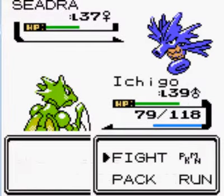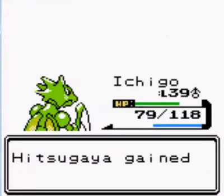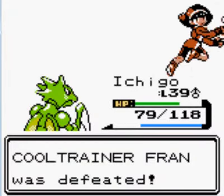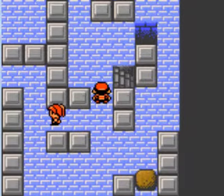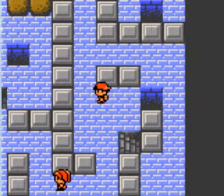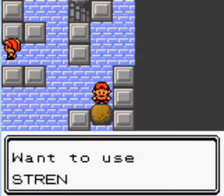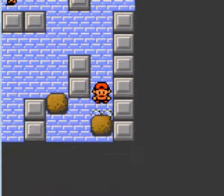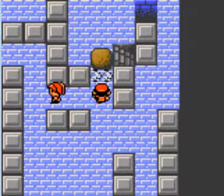Dewgong would probably be a good Pokemon to have here, just because Dewgong's ice and water type. Have Dewgong with some ice-type moves and we're gonna take out all those dragons easily.